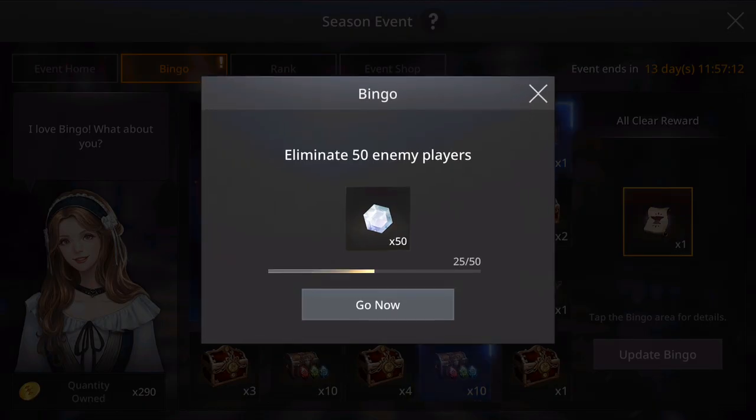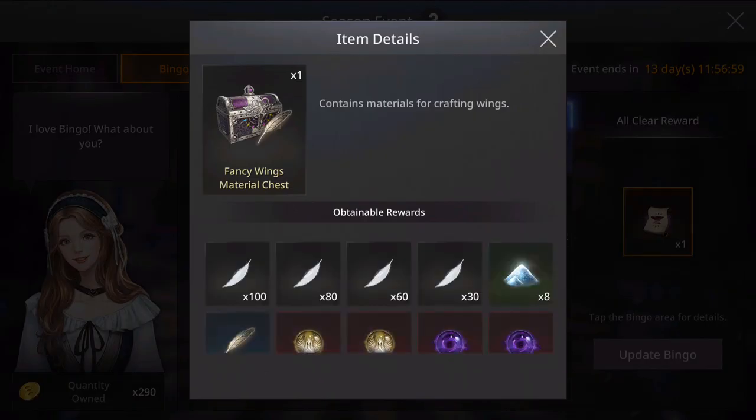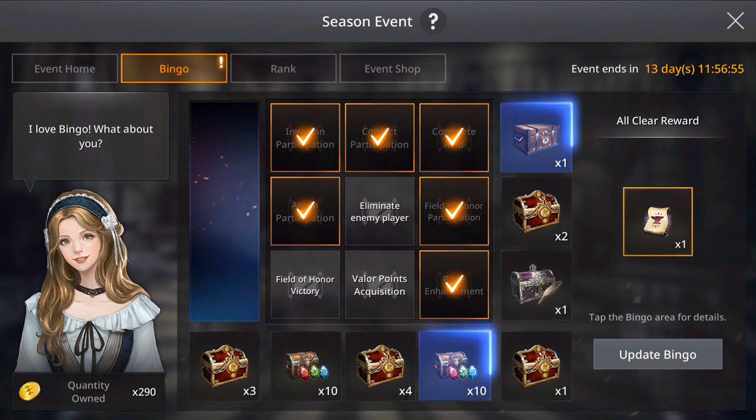I have to eliminate players. This part of the event — this stage — gives the most rewards: shiny treasures, and also fancy wings materials to upgrade the wings. The PvP-related one gives a lot. Also upgrade stones, very useful. So try to complete this one, guys. It's very good.